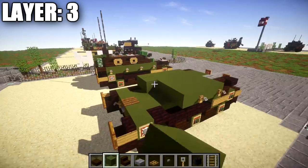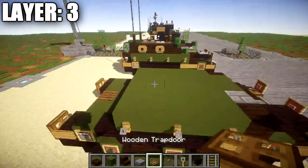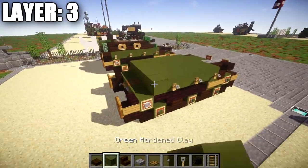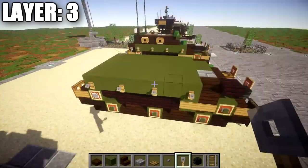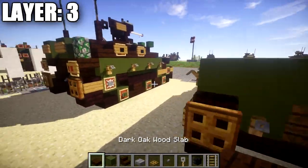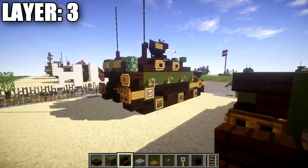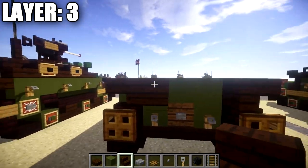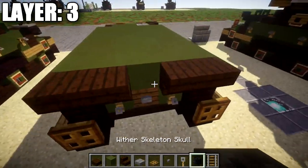You can see the pattern: alternating rows of five green stained clay — one with tripwire hooks on the ends and one without. Continue this all the way across like that. Once done, place down a dark oak wood upside-down stair on top of the nether brick stair on both sides. After that, place down another dark oak wood upside-down corner stair coming off the stair on both sides. In the middle space, place down a spruce wood plank followed by a lever on its side.